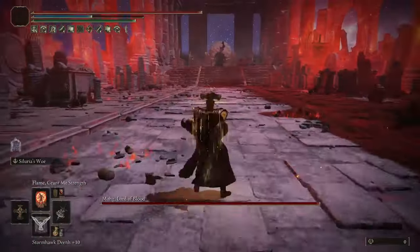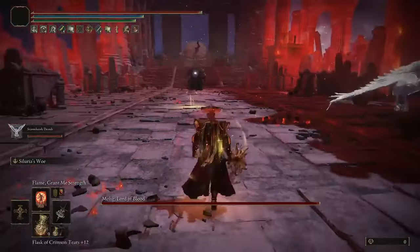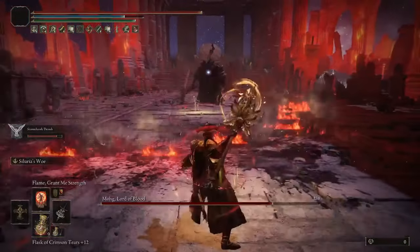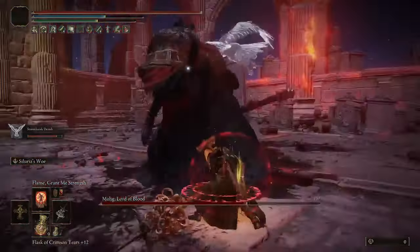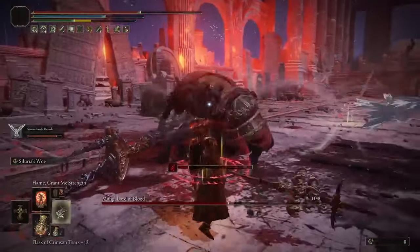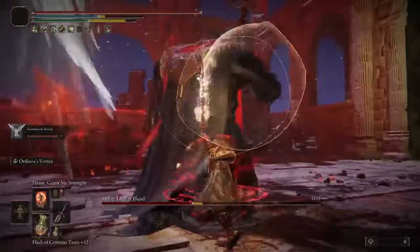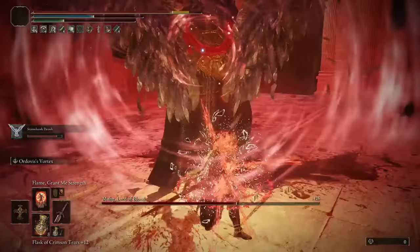Now for the Crucible setup - similar to the Magma setup, this uses two weapons together and switches between them in combat depending on which is better for a specific part of the fight. The weapons here are Silurius Tree and Ardovus Greatsword. Silurius Tree is a fantastic weapon that I think is a bit underappreciated. The weapon skill is a chargeable projectile attack which hits pretty hard, has great stagger and knockback, excellent range, and pretty good stance damage - so it's fantastic at dealing with any enemy that gives you openings at range. When you're not getting those ranged openings, you switch over to Ardovus Greatsword, which has a higher attack rating and a better moveset, and its skill is also fantastic when you get a good opening.